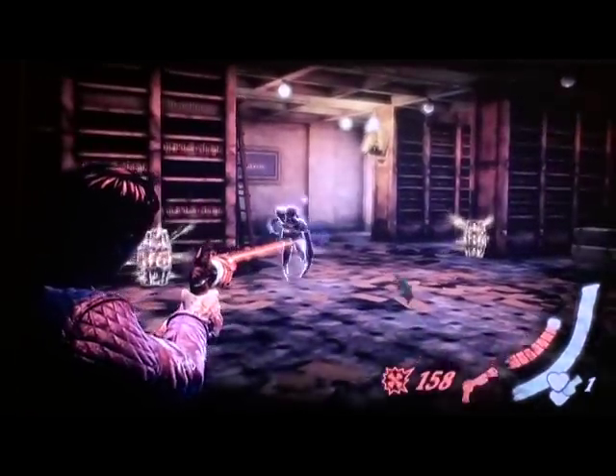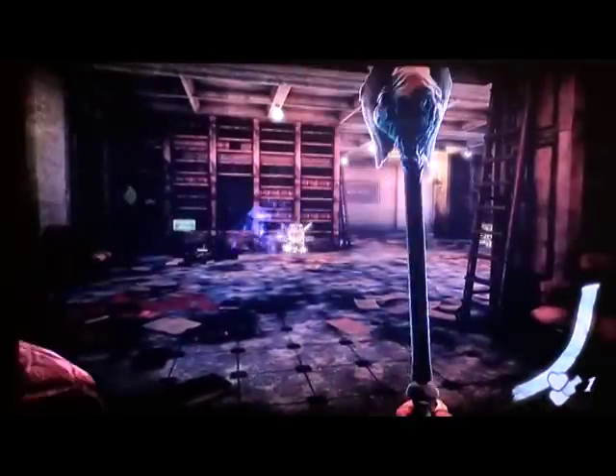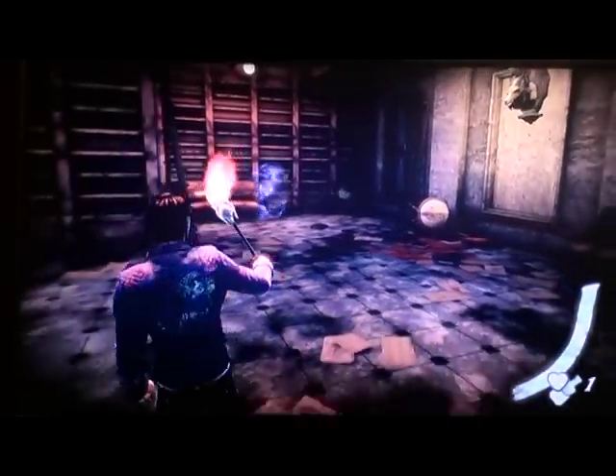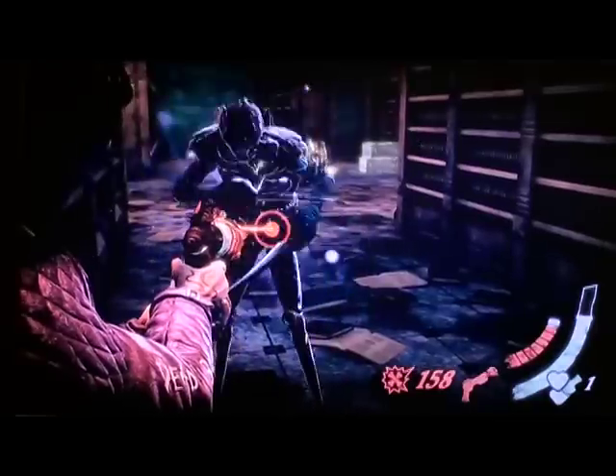And the demon you're going to use for this exploit is this demon right here. It's a type of cyberdemon. It disappears, it has knives for feeding and stuff, and it's pretty fast. You first encounter this demon in Act 3, after you meet Colonel X, but I didn't find out about this exploit until just this act.